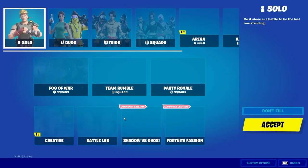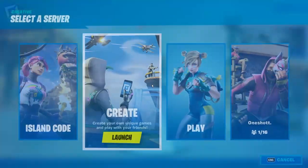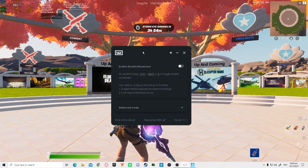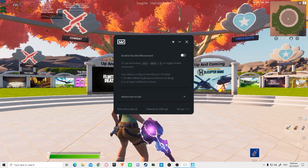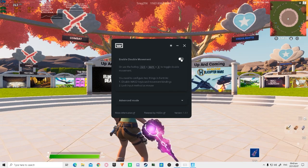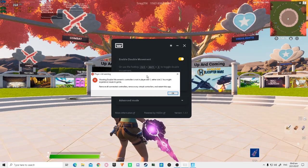After you've done that, go into a match and I'll show you the errors that most players get when they try to launch this program. As you can see, I have double movement open, all my movement binds removed, and 'log input method as mouse' turned on. If you don't use WASD, you can change it here and also adjust your angle if you want to.